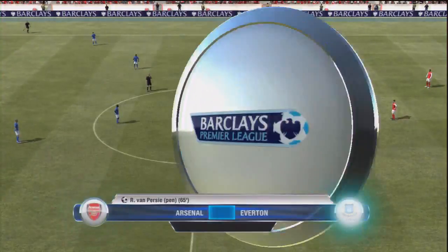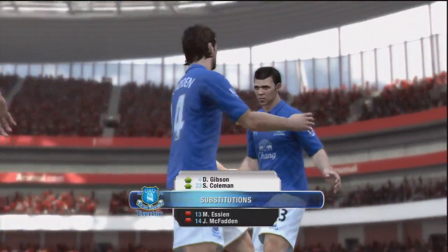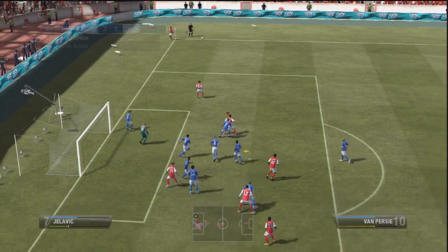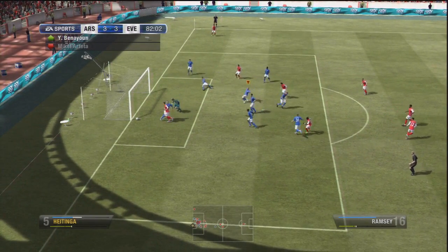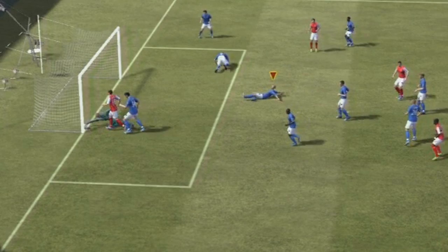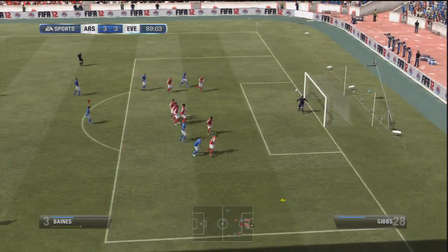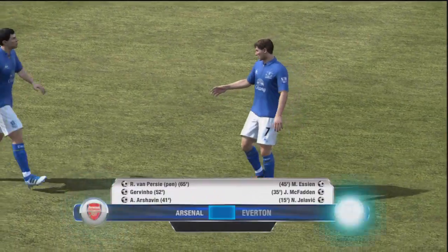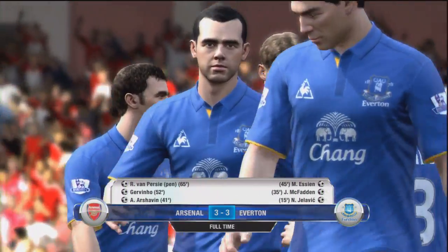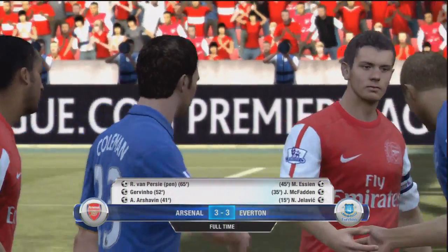Unfortunately it is 3-3 at this point. I decided to make a few subs to maybe turn something around - I took Essien off, which I kind of regret, and brought Gibson and Coleman on for some match fitness. They do get a very late chance to seal the game in the 81st minute - I honestly don't know how that didn't go in, it was actually probably a goal. I'm happy enough for that not to be a goal. I also fail at free kicks - it wasn't really too convincing. The game does end at 3-3, a little bit disappointing seeing as we went into the second half at 3-1, but still very happy to get at least a point from a strong side like Arsenal.